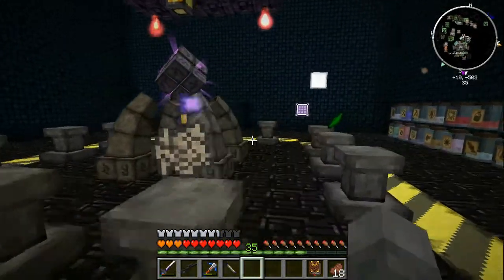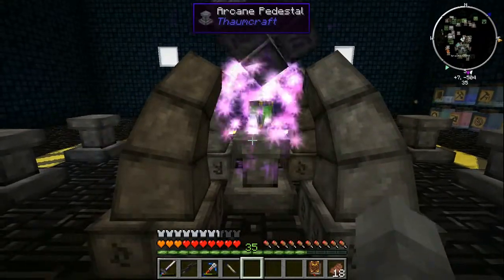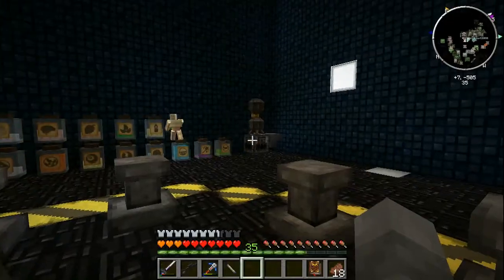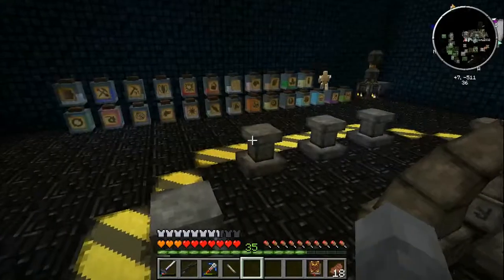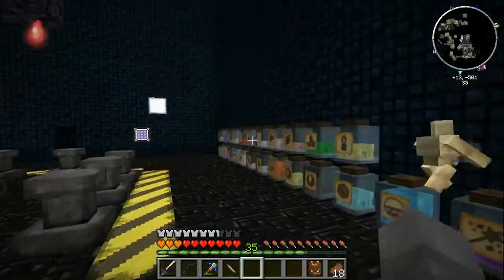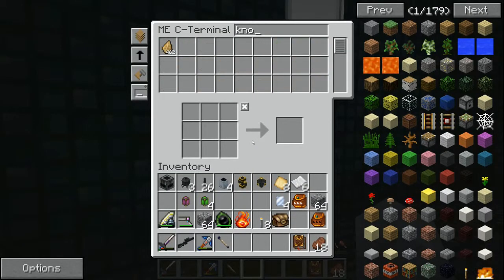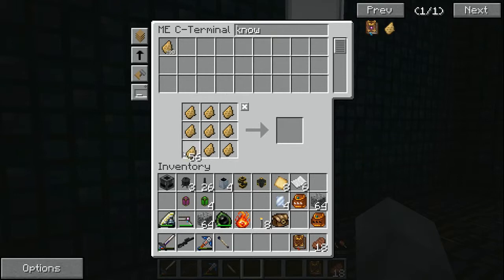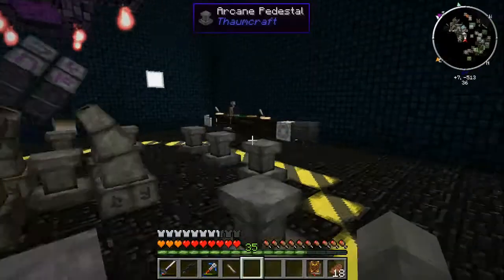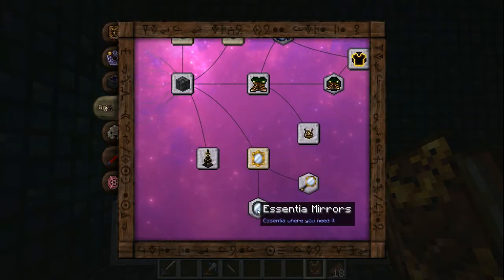We're back — got three lamps of growth and a lamp of fertility, finishing up the last lamp of growth right now. These require essentia: you need a jar next to them for it to take effect. There's also a hidden research item — take knowledge fragments, which pecs drop, put them on a crafting table and you get an unknown research. It's random, but rare results include the magic mirror, which unlocks essentia mirrors.